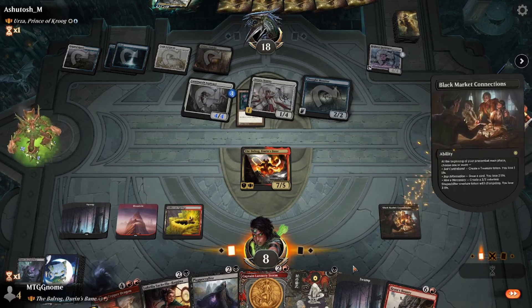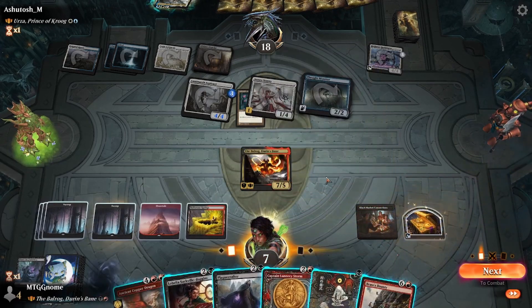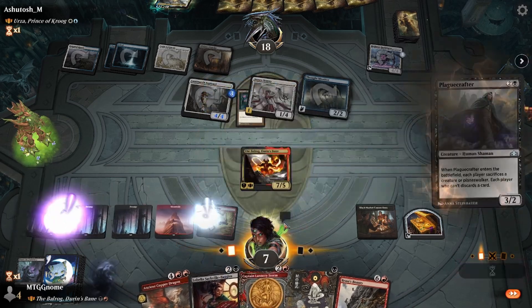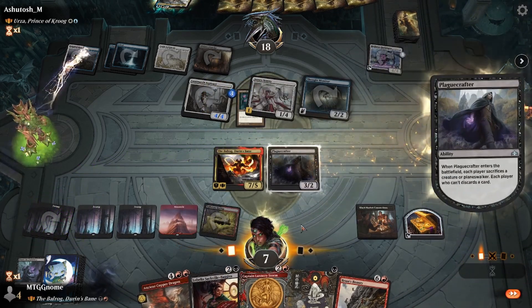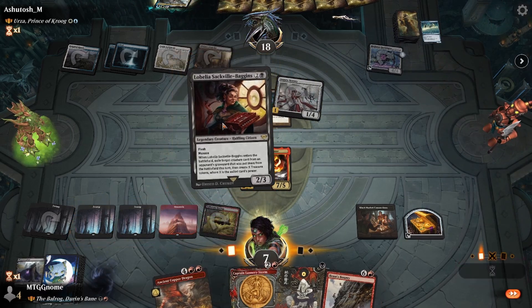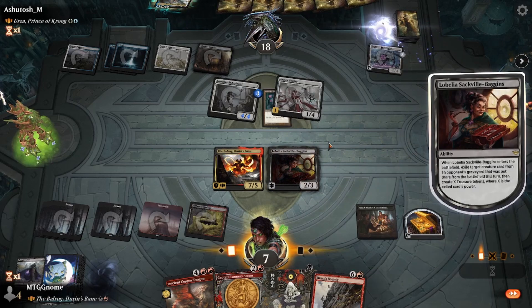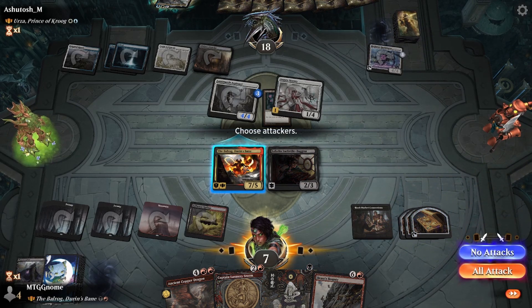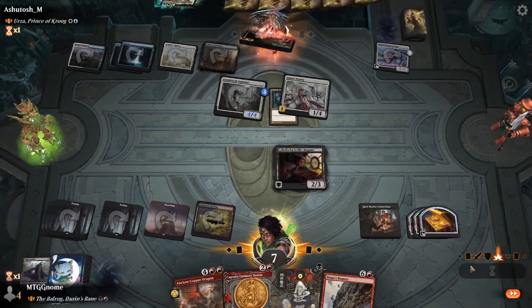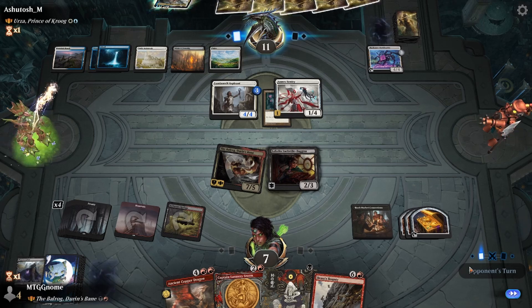Black Market Connections triggers — we don't want to lose too much life now, so we just make a treasure. We play a Swamp and play our Playcrafter. We sack the Playcrafter, they sack their Thought Monitor, and we play Lobelia to at least get some treasure off that creature going to the graveyard. Then we swing in for another seven, and it's not looking too good for our opponent — but also pretty scary for us.